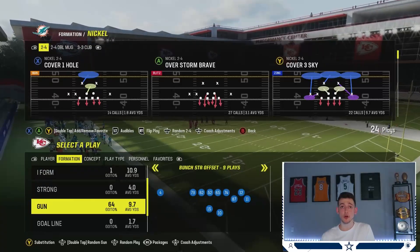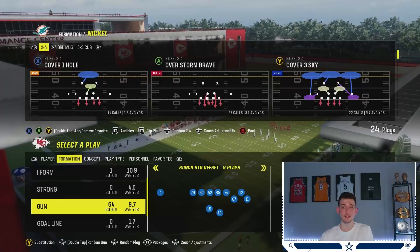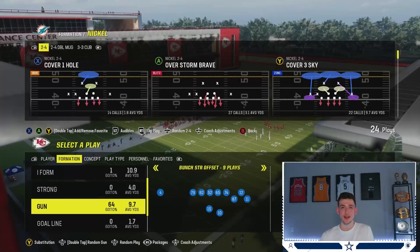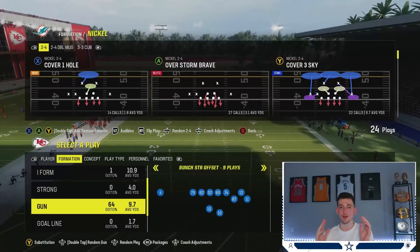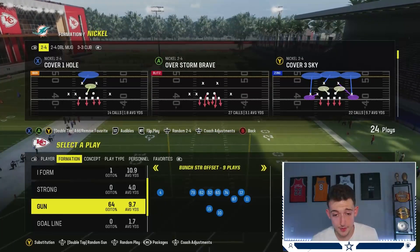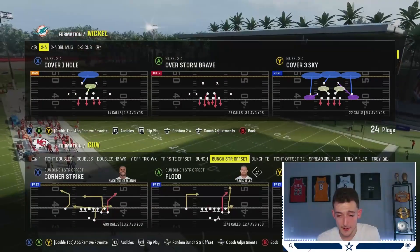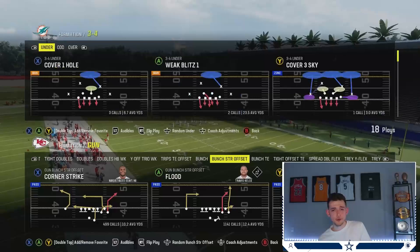The reason I have the Chiefs is Patrick Mahomes has that Hot Route Master, which means he has additional hot routes that other quarterbacks don't have. He can put corner routes, post routes, crossers — he can put them on everybody. That's what makes this offense complete, and I'm gonna show you guys how to run it with that.